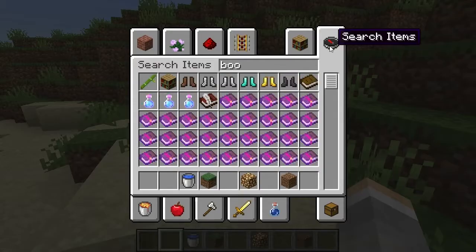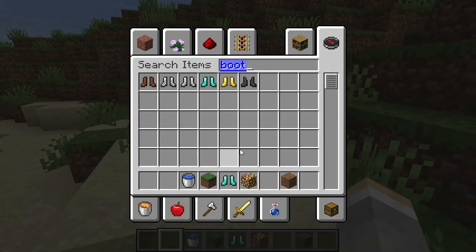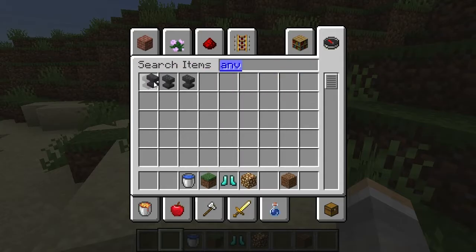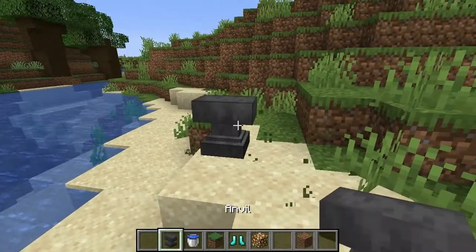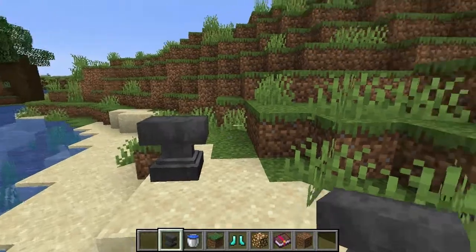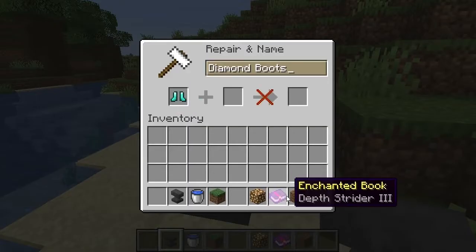Let's get some boots of any kind, and we're going to put down an anvil. Let's get Depth Strider real quick. Depth Strider 3 is the best, of course.